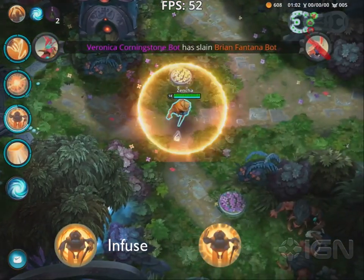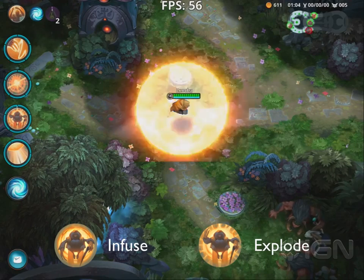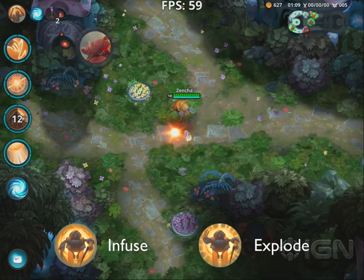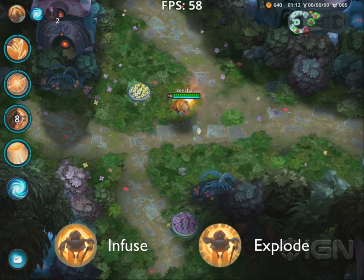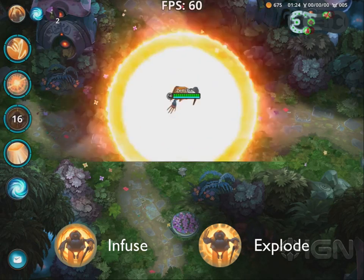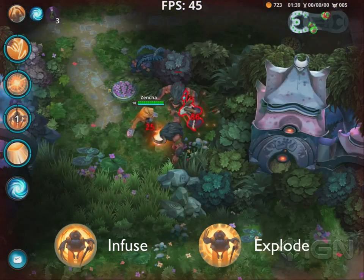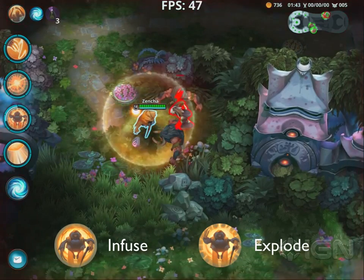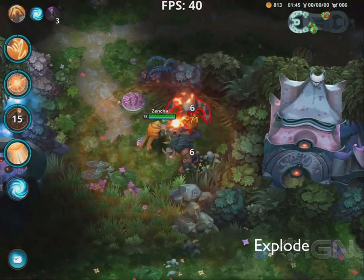Infuse and Explode are Dim's third ability. When Dim activates Infuse, he consumes himself inside his Solar Orb. While Infused, Dim can still cast spells and be hit by magical spells, but he cannot use his basic attack, cannot be hit by basic attacks, or take physical damage. When Infuse expires, Dim explodes the sun energy around him, dealing damage and blinding nearby enemies. Players may also activate Explode early. Being a fragile target, this skill is incredibly valuable to Dim players. Used at the right time, it can completely swing a battle in Dim's favor.